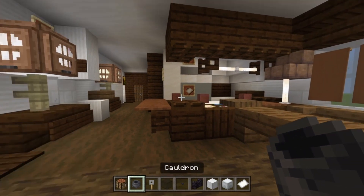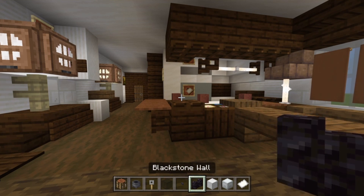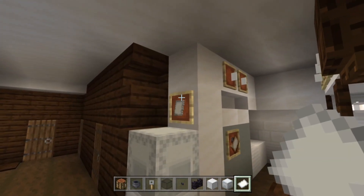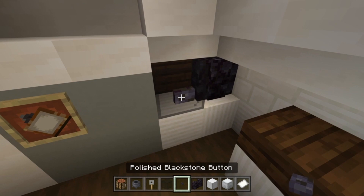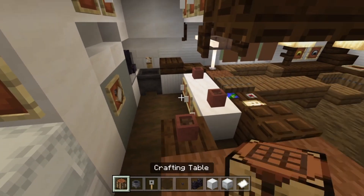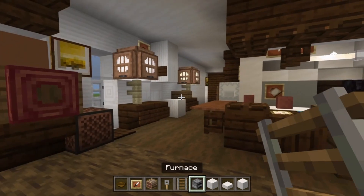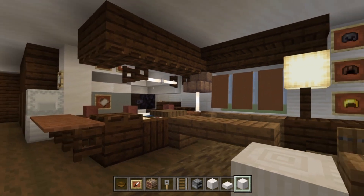For the next part take a crafting table, a cauldron, a tripwire hook, some black stained glass, polished black stone buttons, a black stone wall, a block of iron, a white shulker box, and some paper. Stick the block of iron here with the shulker box on top and the paper in the item frame. Stick the wall in this corner, then black stained glass here with a polished black stone button on it, the cauldron here with the tripwire hook, and the crafting table in here.